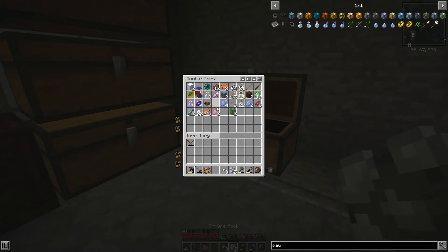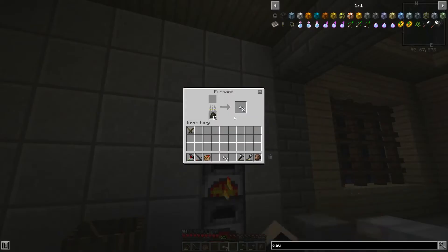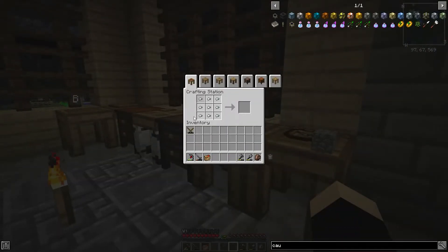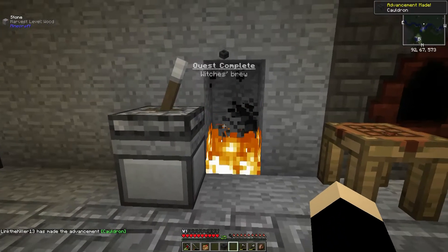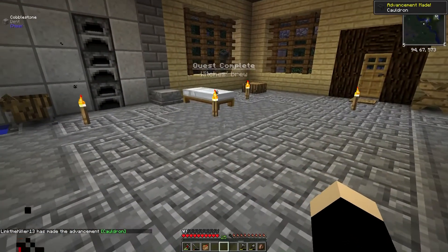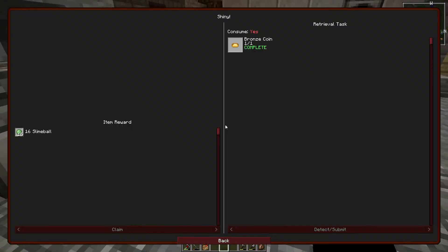I think I figured out what we can do with the bottles - grab that and that, throw that in there. These things are done. We can pop this in here - cauldron - and I believe we just throw that there. Easy peasy. I'm wondering if that hopper thing works with that - that'd be kind of cool.